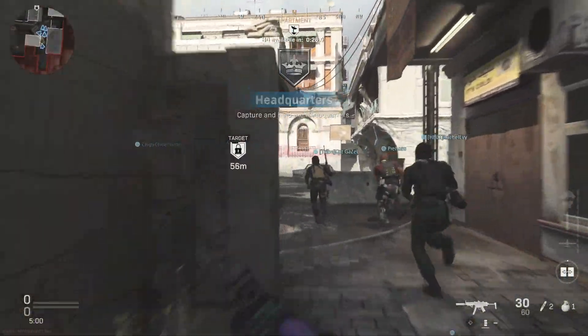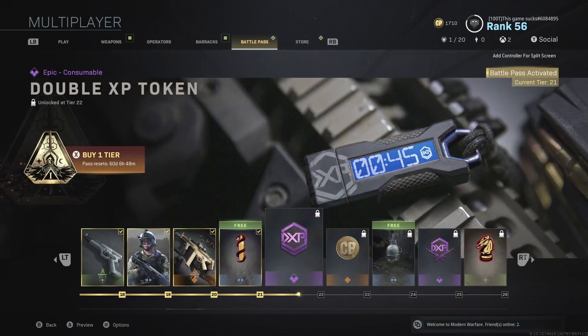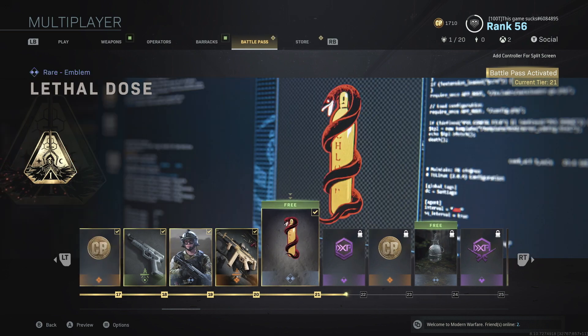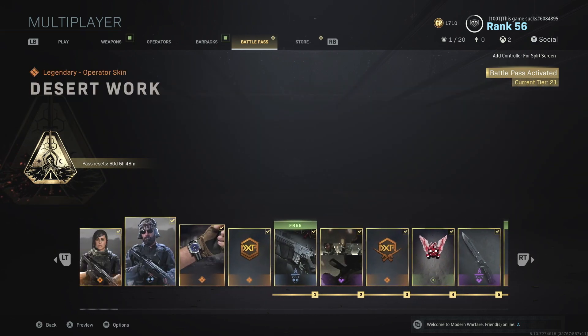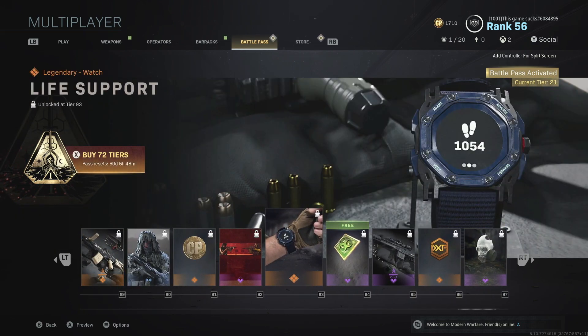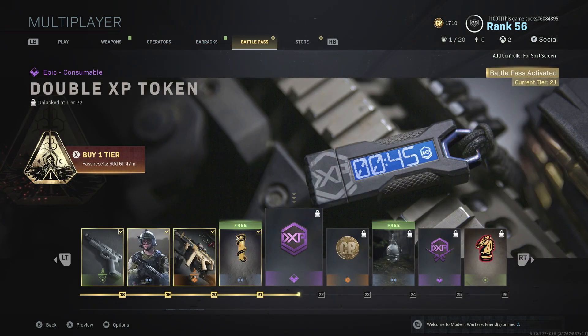Firstly we can see the Battle Pass, and as you'll notice this is very similar to Black Ops 4. It is a series of tiers that you can either compete and win or buy — it's up to you what you choose to do. You can buy the first 20 tiers with some of the COD points that you probably got when you pre-ordered the game, and then as you work through meeting objectives, getting kills, getting score, you will unlock a tier.